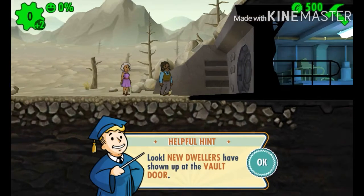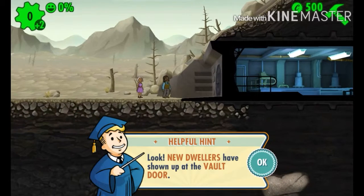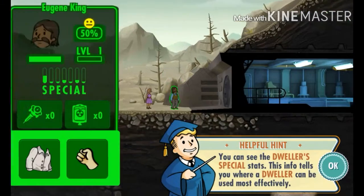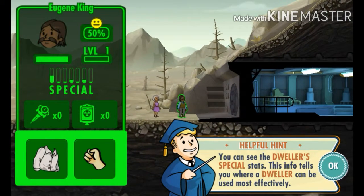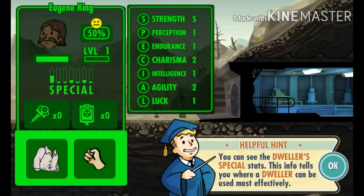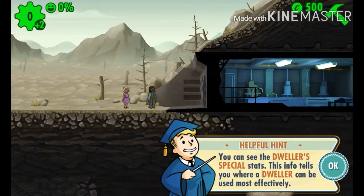Oh look at that, he has a fancy mustache! New dwellers have shown up at the vault door. Let's look at the stats - tap on a dweller to see the info. Eugene King - let's see what you've got. Strength - damn, this guy's buff! Alright, I'll put you in the power generator.